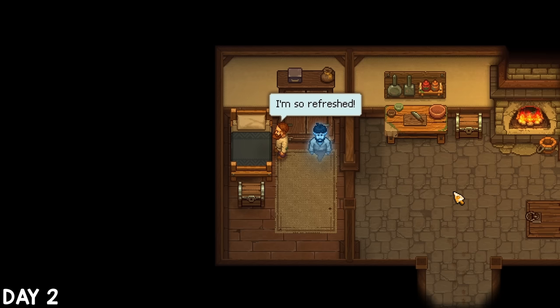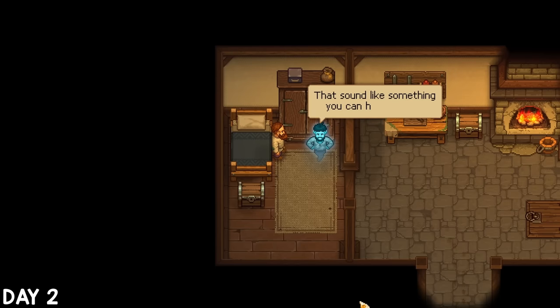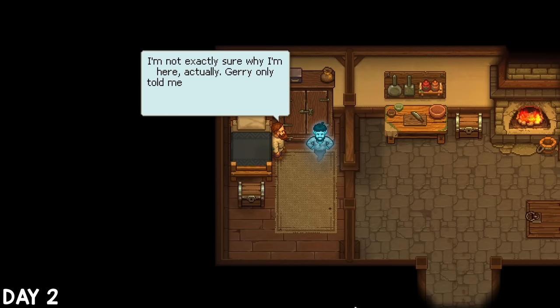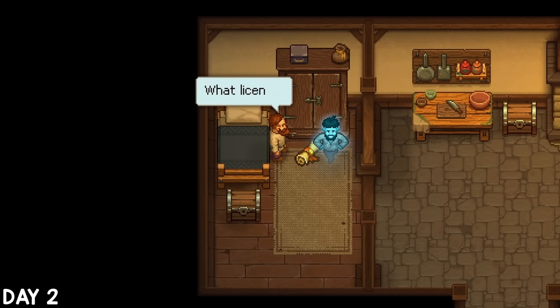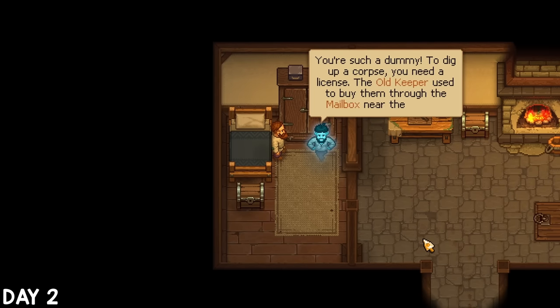I woke up on day 2 to a weird ghost dude by my bedside. Complaints about the graveyard from live people weren't enough — I've also got dead people on my case. This guy was upset about a mean neighbour; he wanted me to dig up that bully and chuck him in the river, and to do that he gave me an exclamation licence so I don't get in trouble. In the future I can buy more from the church mailbox if I need them.